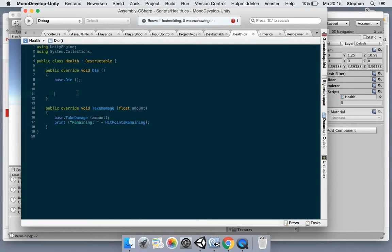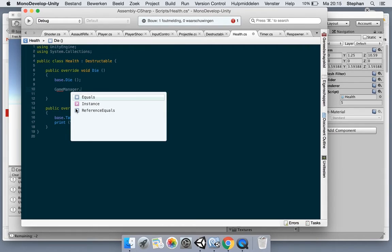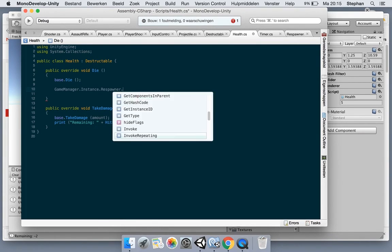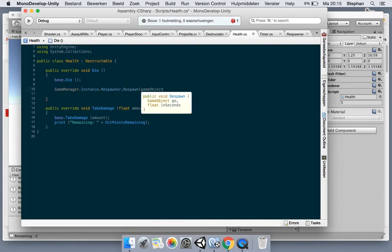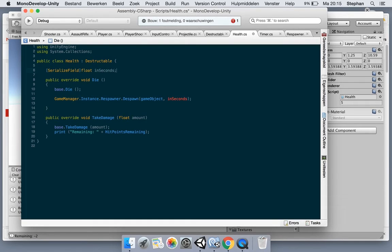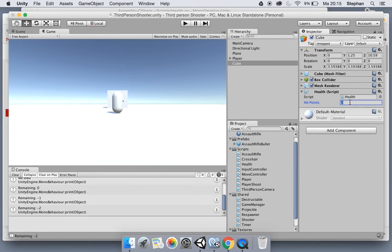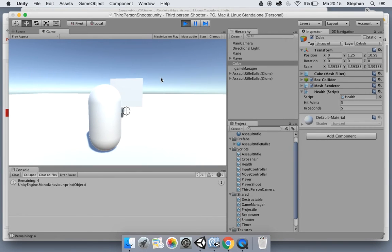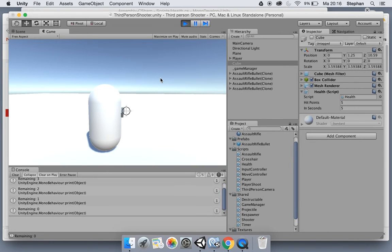In the Health script we say GameManager.Instance.Respawner.Add and pass this.gameObject and the seconds value. Let's add a serialized field float inSeconds so we can set it from the inspector. Let's set it to respawn in five seconds. There it goes - now it's gone, and now we wait five seconds and there it's back again. So we can use this over and over.